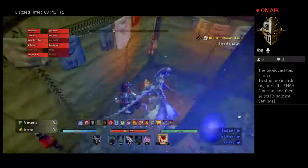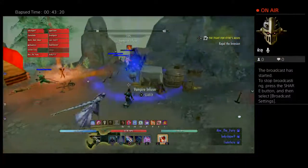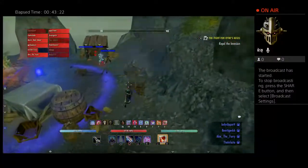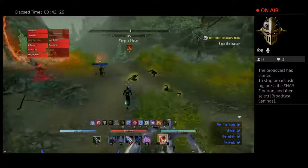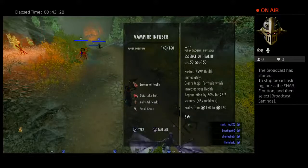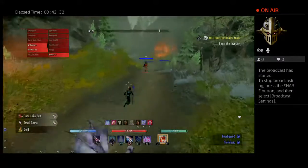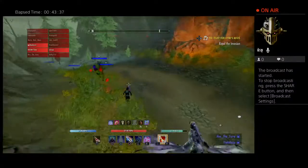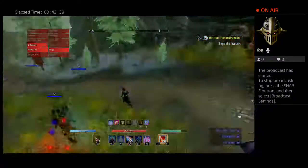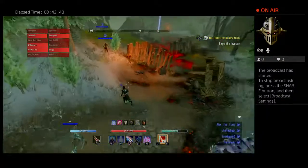Let's get ready for this next and last trash pull. There are two ways to do this: you can sneak around everything and not worry about it, or you can try and pull them. Usually if you try to pull them, you're probably going to die once or twice just getting down the ads because there are so many of them. Or we can sneak around.